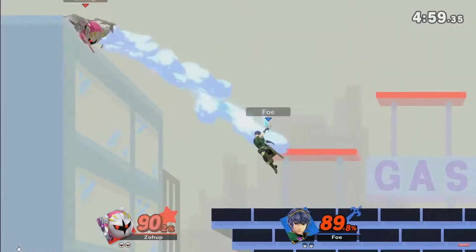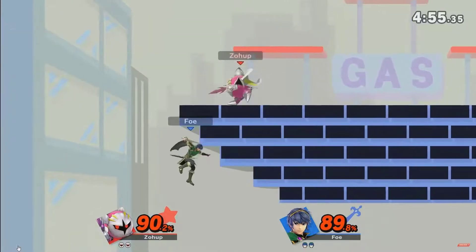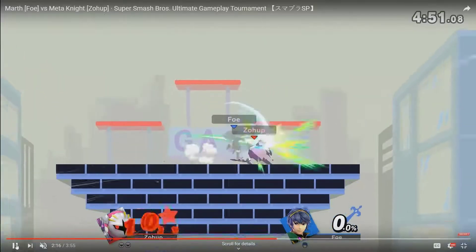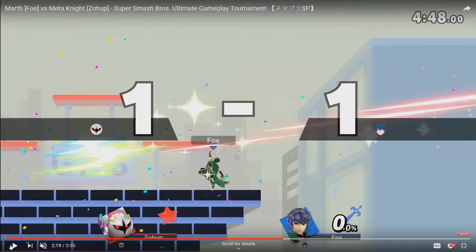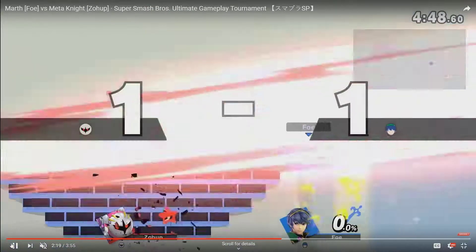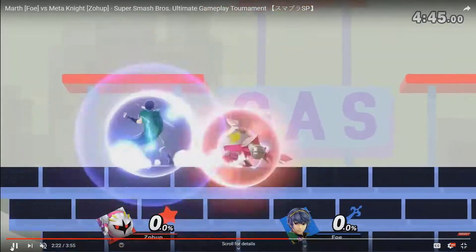We see the down B again and it's still laggy. A lot of the stuff about Meta Knight is similar in terms of idea — a lot of the Smash 4 concepts still carry over. The only differences are some of the old stuff is worse and some of the new stuff is better. Meta Knight does die to Marth tipper forward air — that's not really something special; Meta Knight would have died there in Smash 4 too. Marth tipper forward air is still pretty strong and you can still edge guard with it.